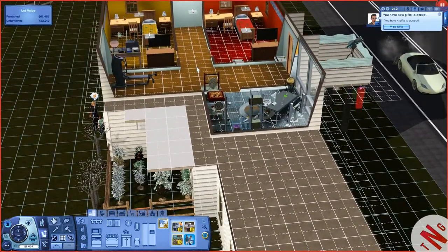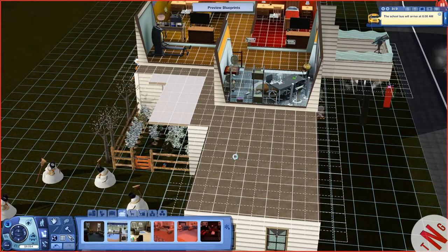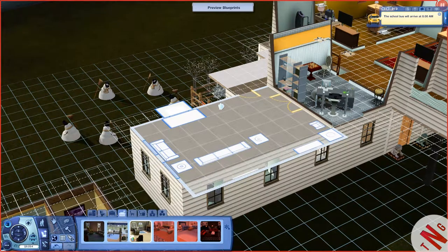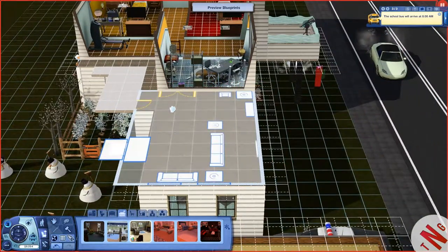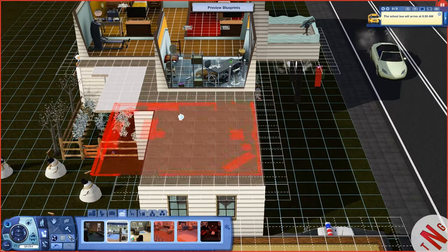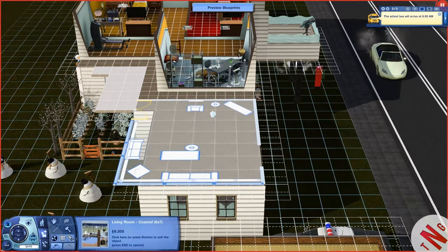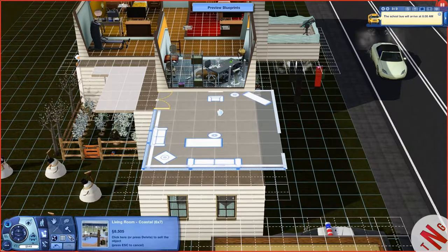This corridor right here is too wide, so it would probably fit right here. We need something that would fit this right here — blueprints. We only got nine thousand simoleons to do this. Living room area — that would be too big. And it's also going to have a chimney right there, so nope, that ain't gonna fly. This might just do — nah, it's too big.